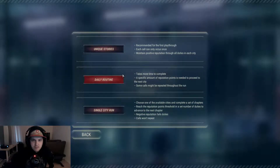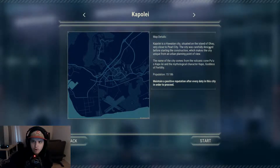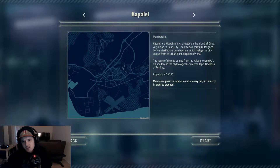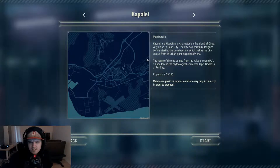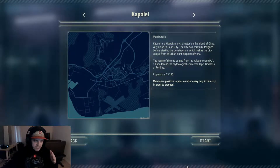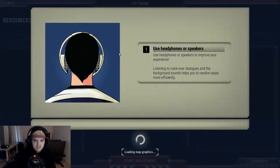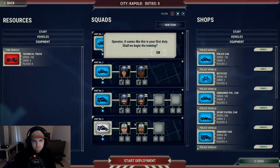Actually, you know what, let's just play this game. Test, take more time, unique stories, single city run — oh my god, I don't even know what to do. They recommend it for the first playthrough. The map details say Capole is a Hawaiian city situated on the island of Ohio, very close to Pearl City. The city was carefully designed before construction, which made it unique from an urban planning point of view. Okay, I am ready to save people now — I'll go on easy since this is my first time.